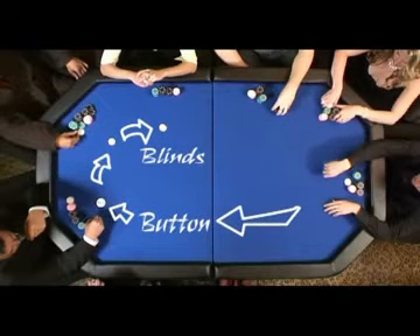So in the next hand, Boris would be on the dealer button, Michael would be on the small blind, and Claire would be on the big blind. Every player has their turn of being on the button and so forth.